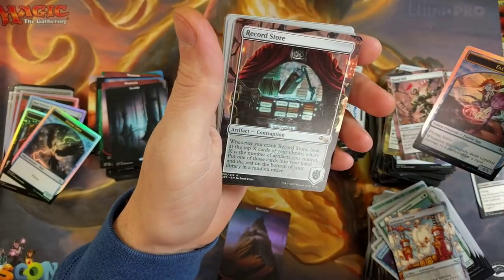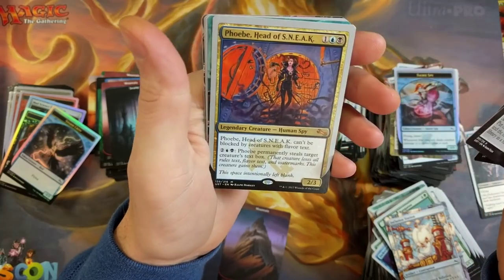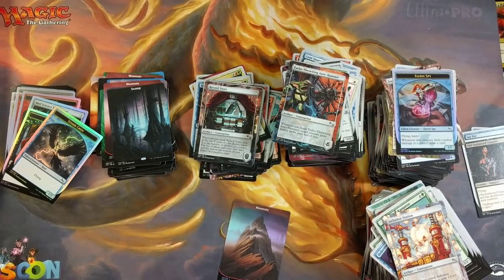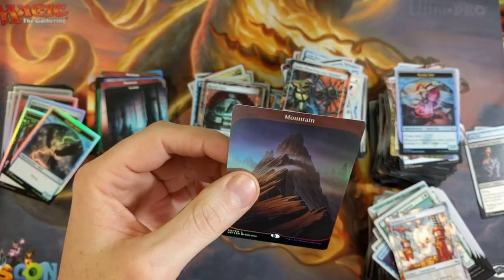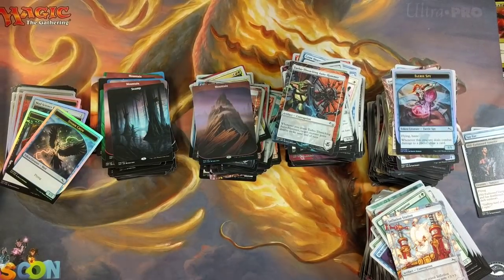We pulled the freaking foil full art mountain — that is dopamine. It's a little off center, but what the hell are you going to do? Can't complain too much. That's what I wanted and I got one. No Urza though — sad to say. Alright guys, smash that like button, it helps out a lot. Peace, love, and full art foil mountain for the win!